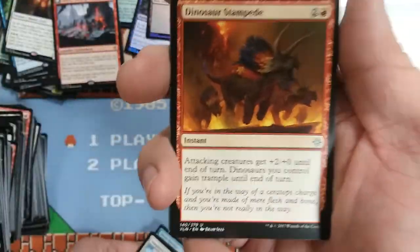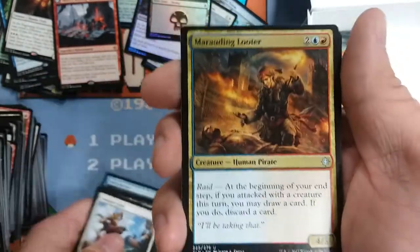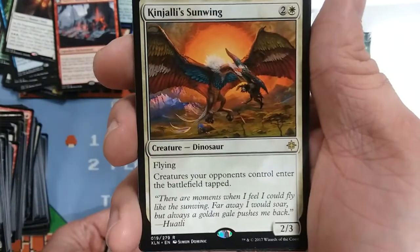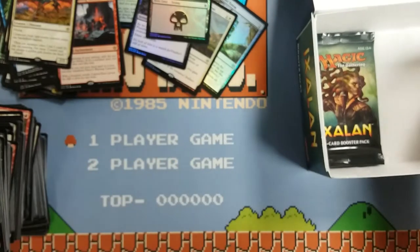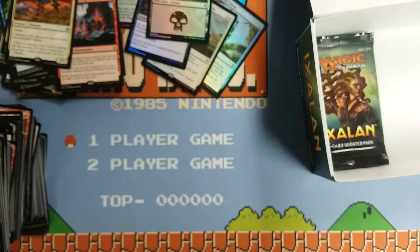Now we got a Dinosaur Stampede, sounds fun. Imperial Aerosaur, Marauding Looter, and Kinjalli's Sunwing — all creatures your opponents control enter the battlefield tapped. That's pretty cool. I jumbled that together but yeah, all creatures — that's clearly better than just flyers.